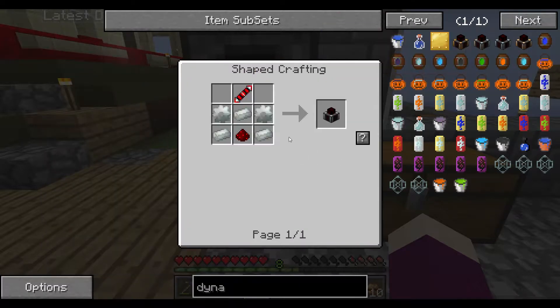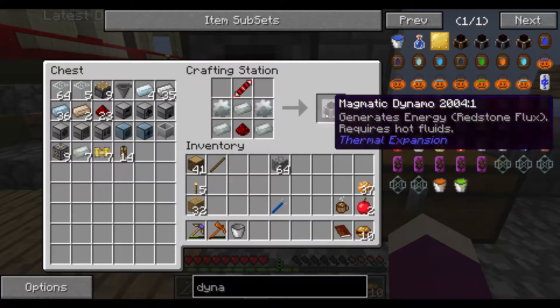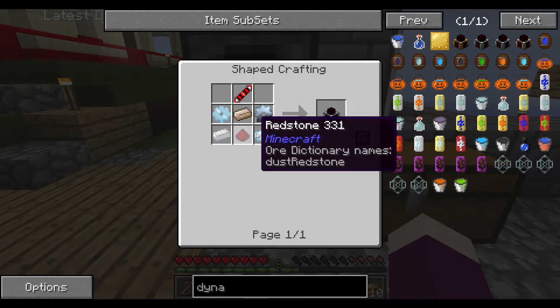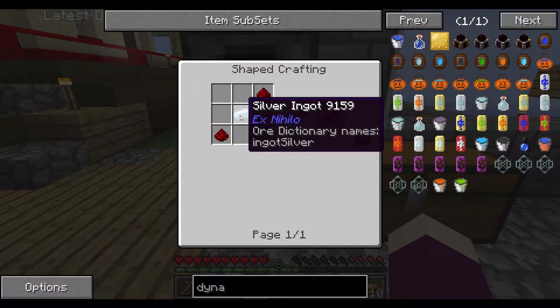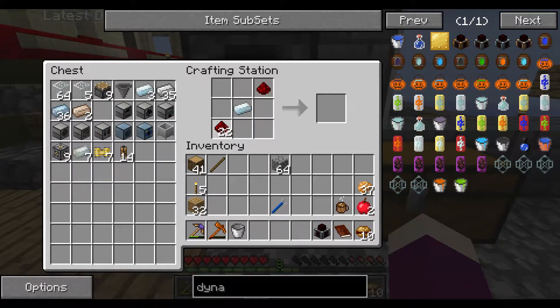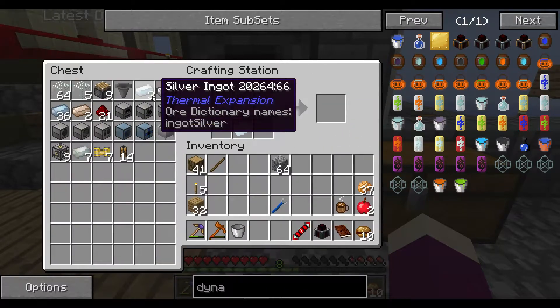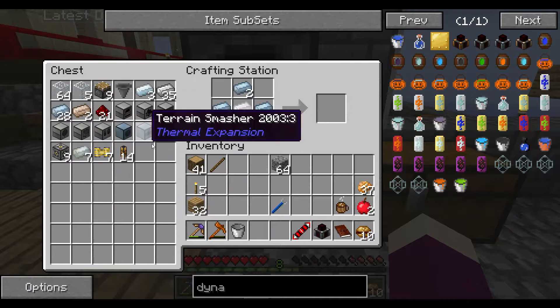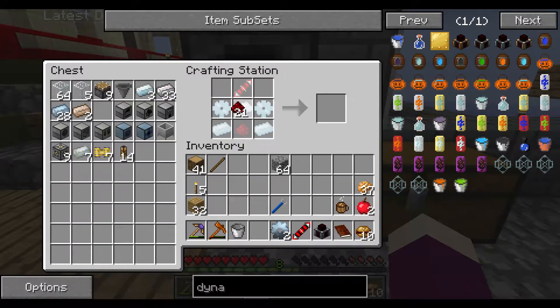I probably shouldn't have done this one first but okay. I'm pretty sure we're going to end up using this one. Compression dynamo — it needs 10 gears. Pretty much the same thing. And is this another one that needs silver? Yep, it is. Why wouldn't it be? We'll just make this up and have a look at what it does — it looks cool.